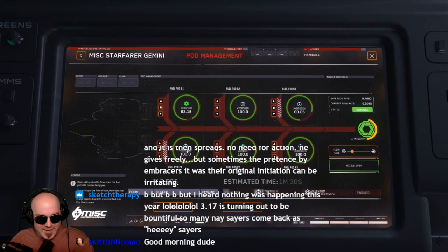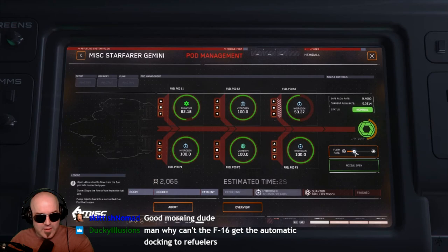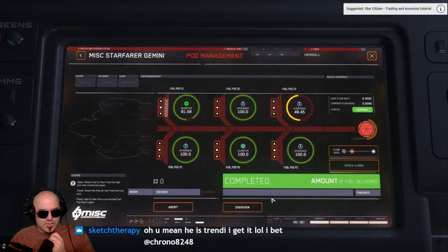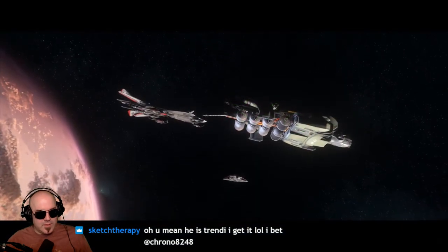Notice how the flow rate goes up immediately as soon as I stop the transfer between tanks. Make sure to refuel both hydrogen and quantum fuel — there might only be a small quantity requested, but it will keep the transaction from completing. Once all the requested fuel is provided, the transaction will complete and the ship will automatically undock. Make sure to close the fuel nozzle because it will keep leaking fuel. You can also abort the refueling process, which will undock the ship, retract the refueling arm, and transfer a portion of the refueling cost to you while returning the rest to the other player.